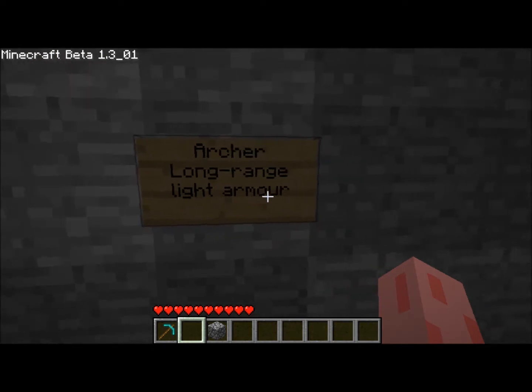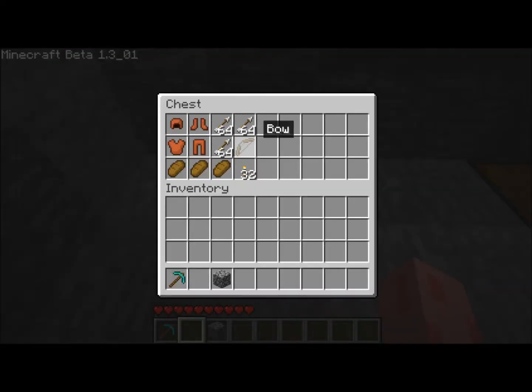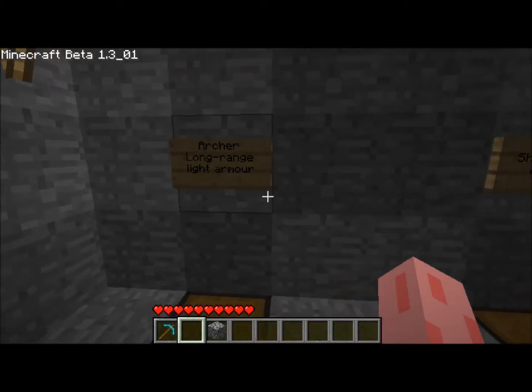The Archer, of course, has long range and light armor. He has a bone arrow, three stacks of 64, and leather armor, some bread, and torches. And all the classes are different.